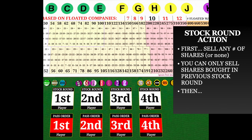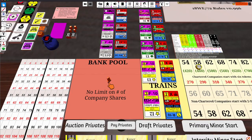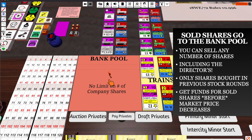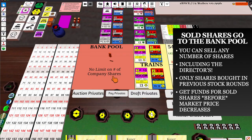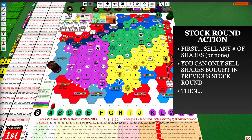When you're taking a stock round action, first you can sell an unlimited number of shares. You can see the bank pool is over here. Unlike many 18XX games, there is no limit on the number of shares in the bank pool. So if you decide you don't want a company anymore, you can just dump the entire thing into the bank pool. However, you can only sell shares that you bought in previous stock rounds.